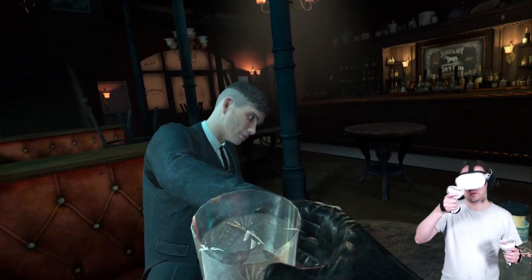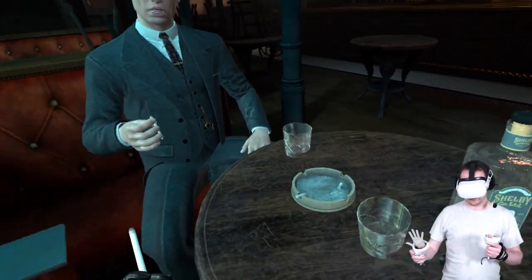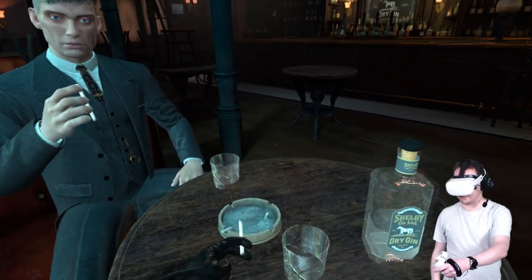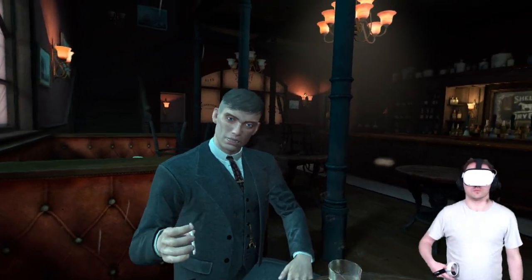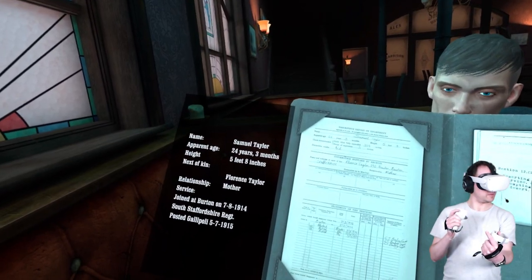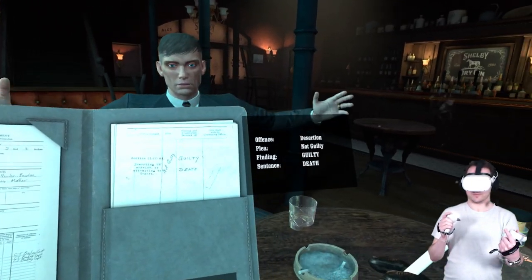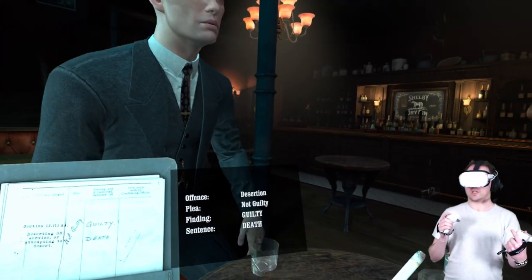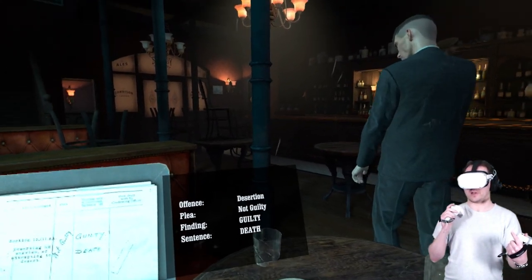Documents in that red box — every British undercover agent worldwide. That's not good, who has got to blow the lid off the empire, start a new war. So Churchill's asked me to personally see that he gets it back. Luckily I was able to locate it. My man in London was due to deliver it here this morning — no one's seen or heard of him since. Offence: desertion. Plea: not guilty. Finding: guilty. Sentence: death.